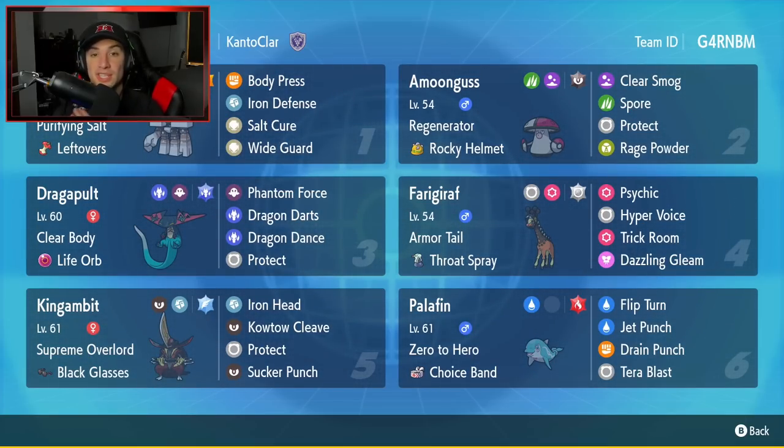Final Pokemon is going to be one of my favorite Gen 9 Pokemon — it is Palafin. Just a little cute dolphin that turns into a hero when you swap it out in battle. It has Choice Band as its item, Flip Turn, Jet Punch, Drain Punch, and Tera Blast for its four moves. If you want to run this team yourself, the rental code is in the top right-hand corner. Let's hop on that ranked double ladder and look to get some wins with this Choice Band Palafin and Life Orb Dragapult team.